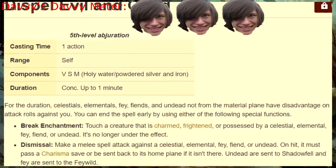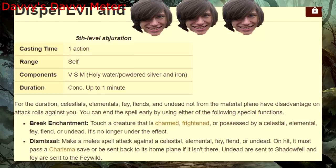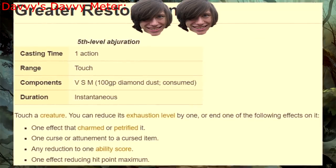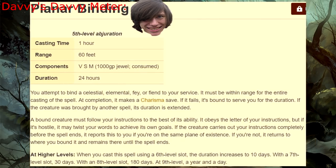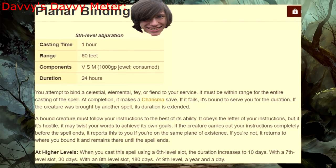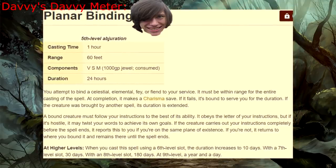Dispel Evil and Good — behold! I come from the Demiplane of Dread, and I am here to crush all morta— wait, is that God? Greater Restoration — the situational spell to cure all asshole ailments and dickbad diseases. Planar Binding — hey, do you have a thousand-gold jewel that you're willing to throw away, as well as an entire hour within 60 feet of a demon? No? Didn't think so.